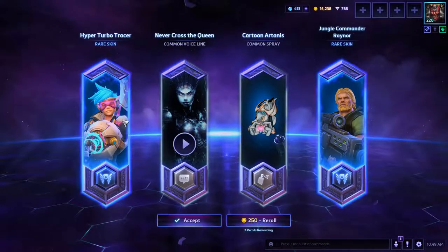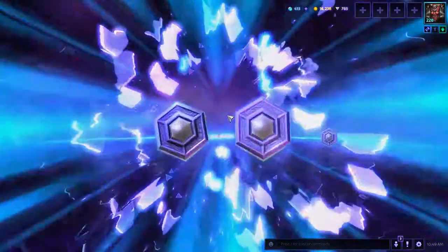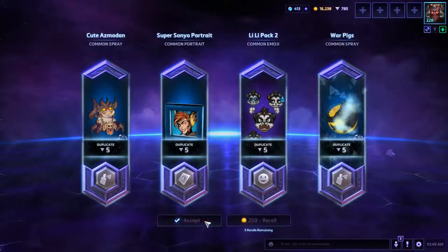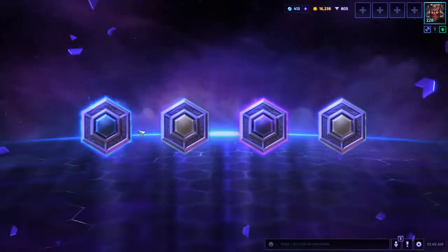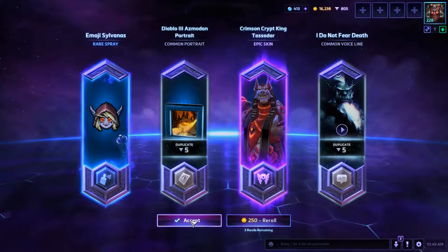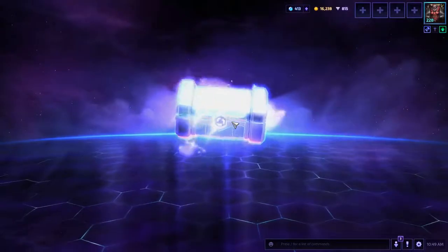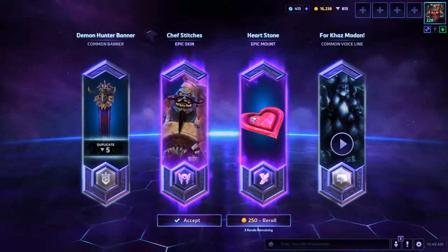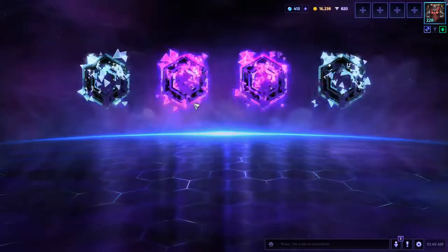Oh, I really like that Tracer skin and that Raynor one is pretty cool too. Commons — that's okay. Ooh, that Sgt. Hammer skin is sweet! Epic — heart mount and Chef Stitches! That's really cool, I've really been wanting that Chef Stitches.